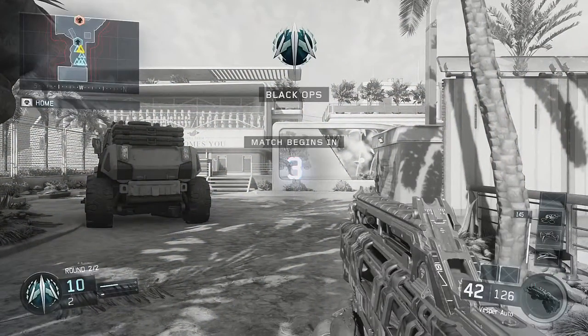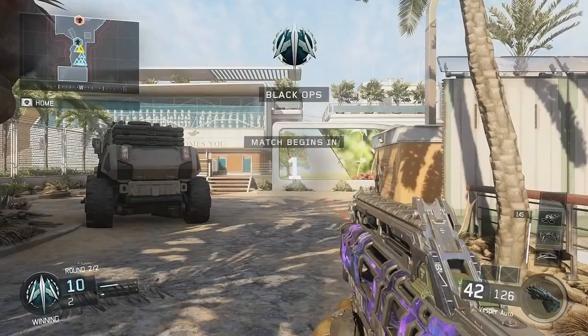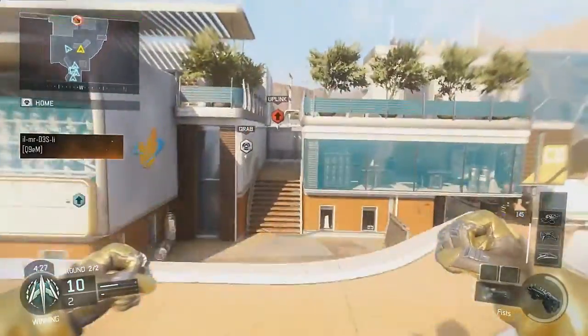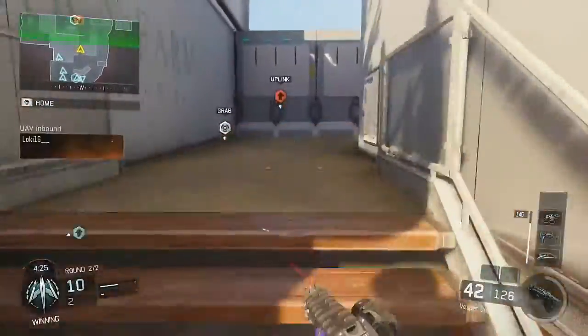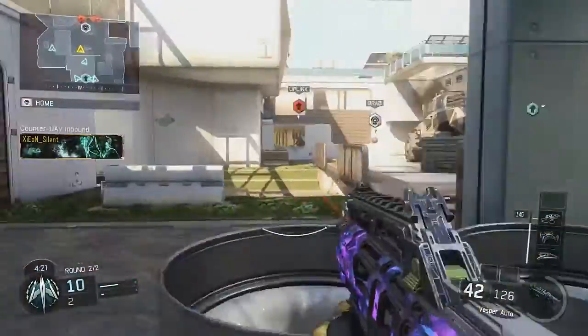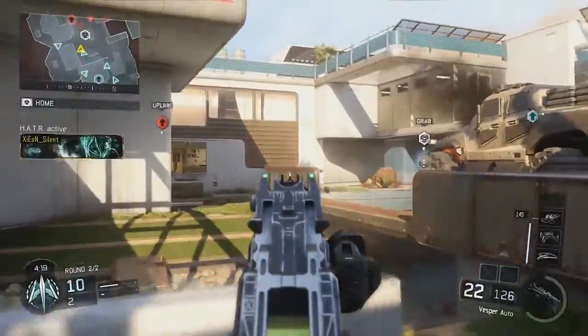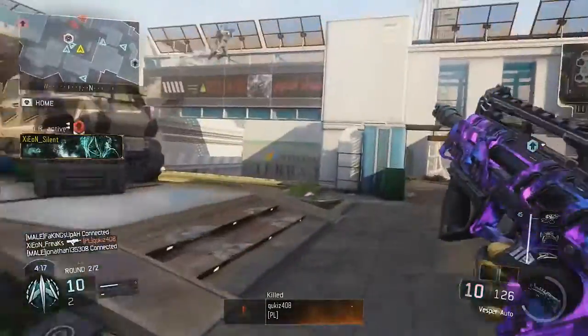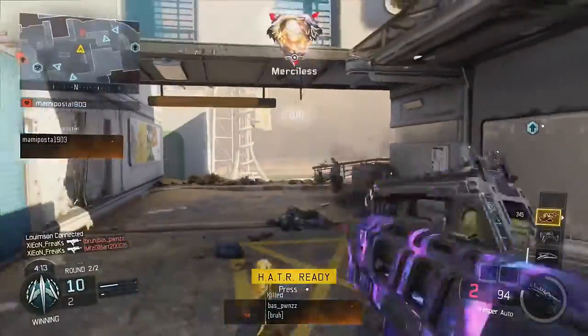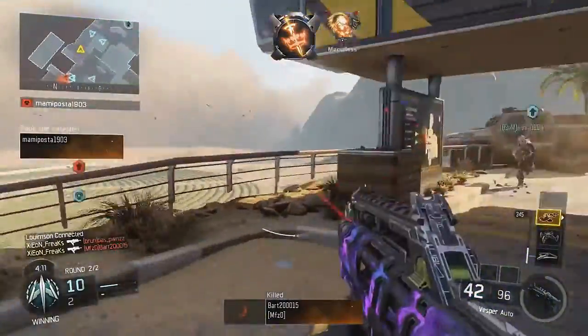The Razorback has a magazine size of 30 rounds, 42 if you put on extended mags, which we won't be using in the best class setup. The reload time is 1.8 seconds — that's how long it takes to take out the clip and put it back in the gun. The rate of fire is 625 rounds per minute.